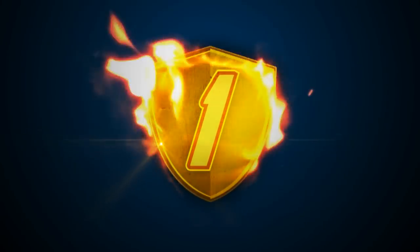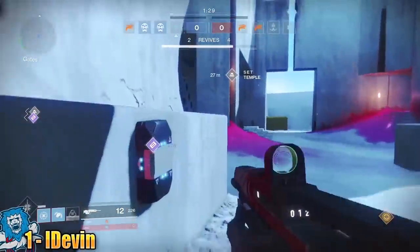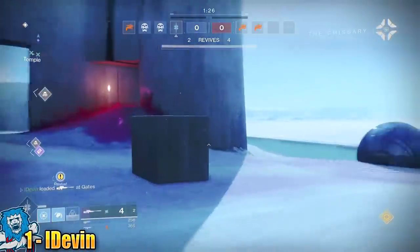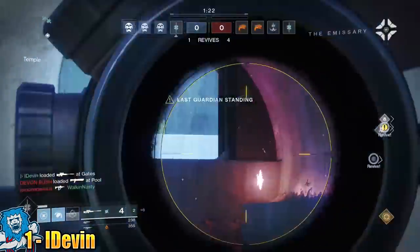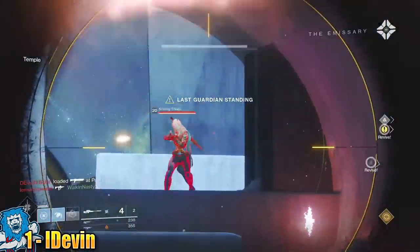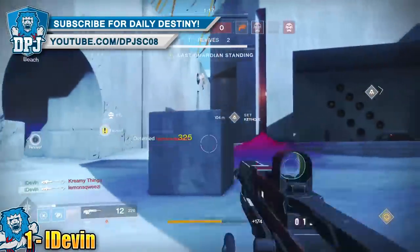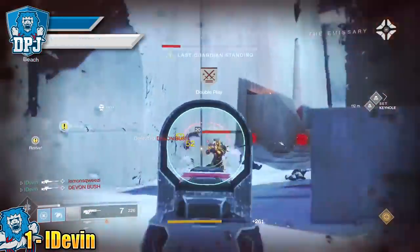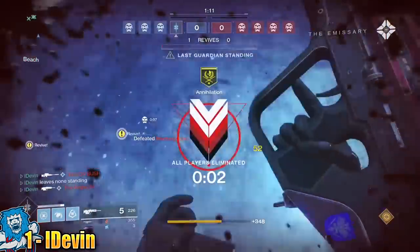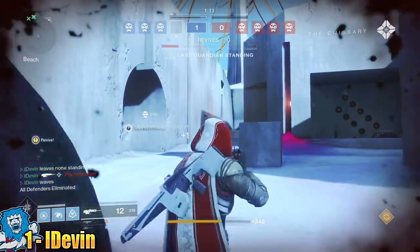In at number 1 we have Eclipse sent in by iDevon, who shows us truly how to clutch a game. Damn, he's a beast with that sniper. Now you have everything you need. No one to help you. Embrace me. One enemy remains. Your Lord Shaft wishes he could fight like you. All opponents defeated. Are you the ones?